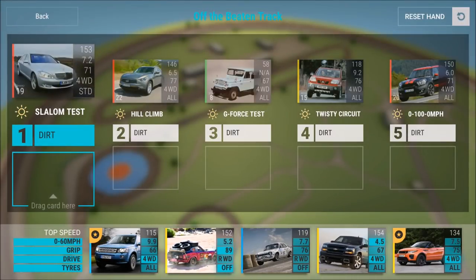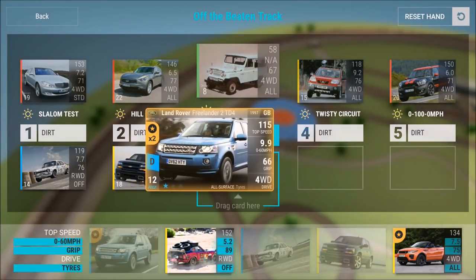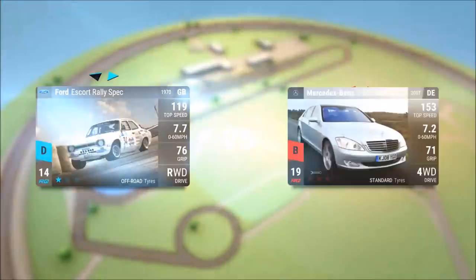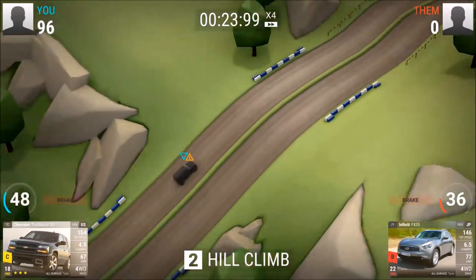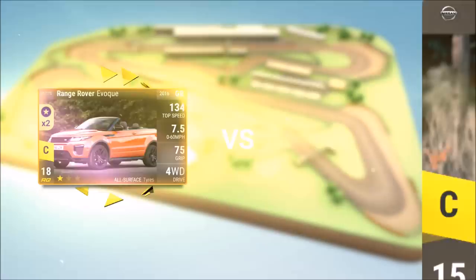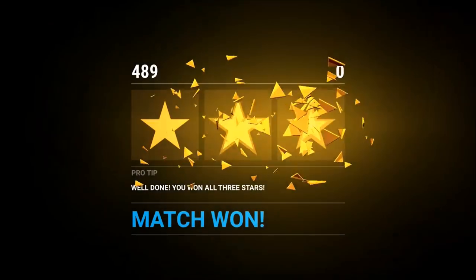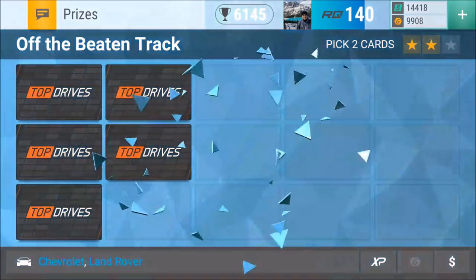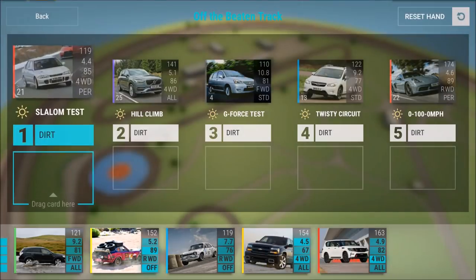Slalom test, hill climb — actually not a bad ride there. That Mini Cooper — I've got so many of them and used them to fuse or sold them, but that Mini is actually not bad. Infinity Trailblazer, 135 points — solid. Look at that little beast — even with bonus points, love it. That John Cooper Works Countryman — not a bad ride because it weighs almost nothing, so if you have it, keep it and build it up. Maybe I should do an episode about which uncommon and common cars to keep and build.